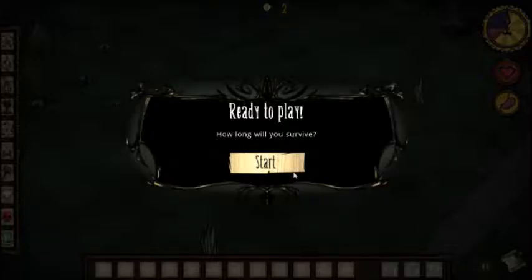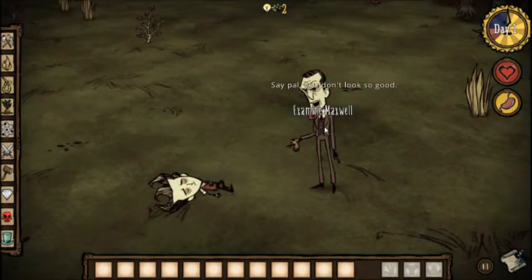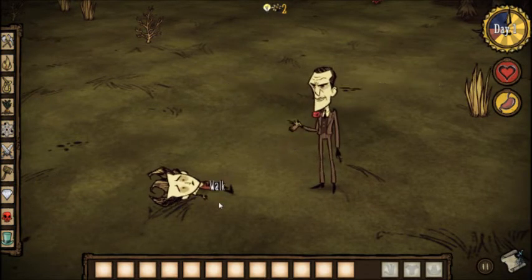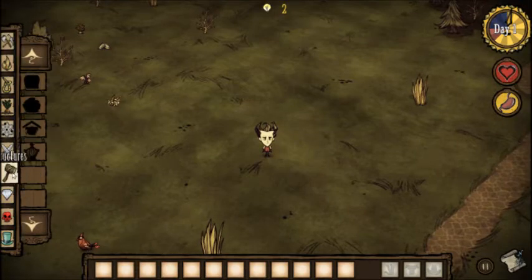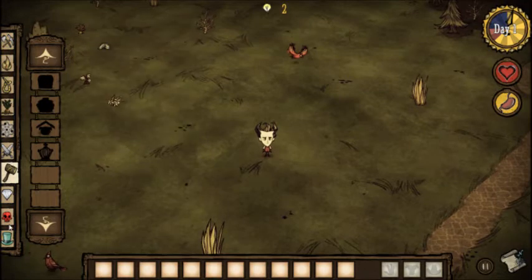Alright, and there we go. Come on, there we go. 'How long will you survive? Let's find out.' Maxwell says, 'Say pal, you don't look so good. You better find something to eat before night comes.' Alright then, I'll get right on that. Like I said, I've played this some. As you can see, I've got stuff unlocked that I shouldn't. But I don't have every magic — that's new.